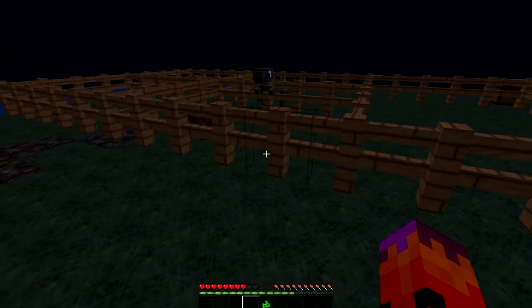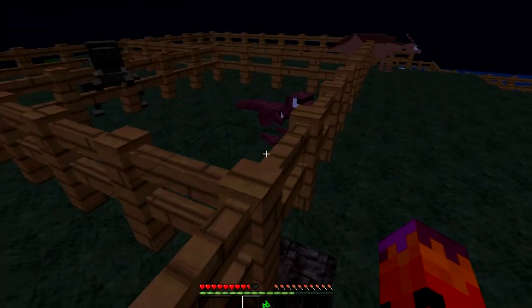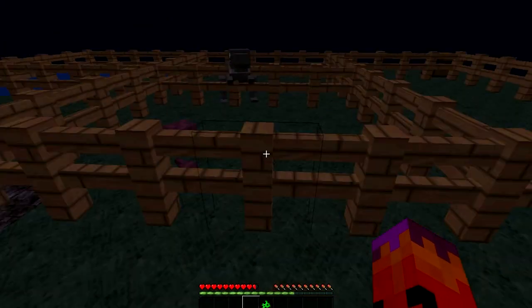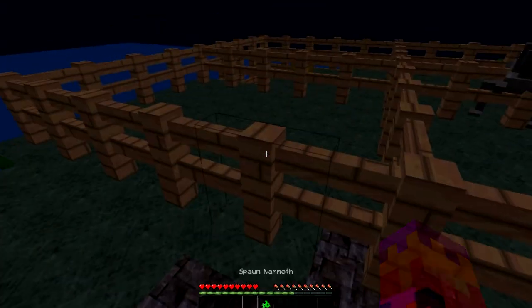So the Velociraptor — that texture and model are also mine. Somehow he's eating me through the fence — he's tiny! There's one problem with him: he's got white on the back of his head because I messed up the texture offset, and the legs have gone messed up on him too. My modeling is not very good; I will get better.